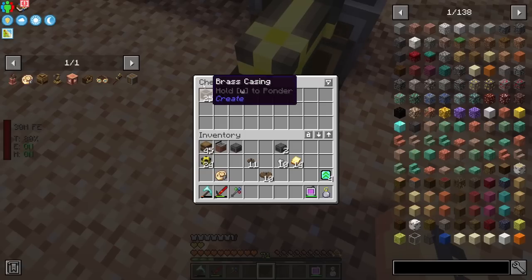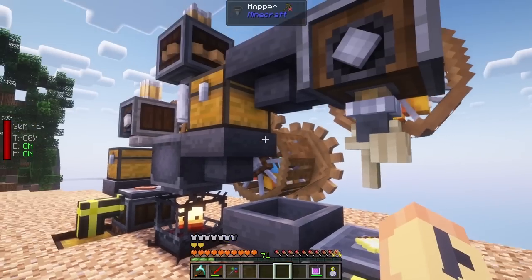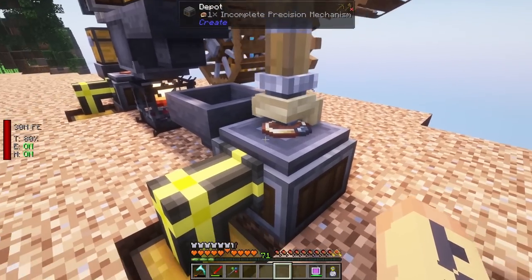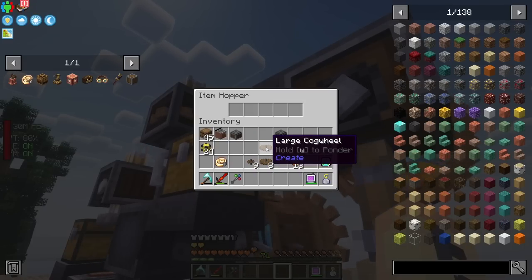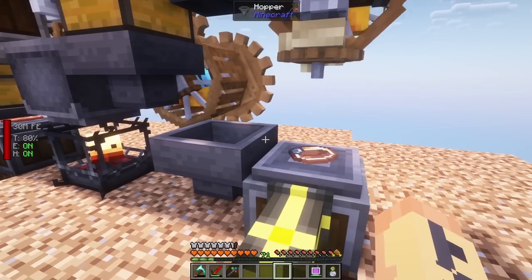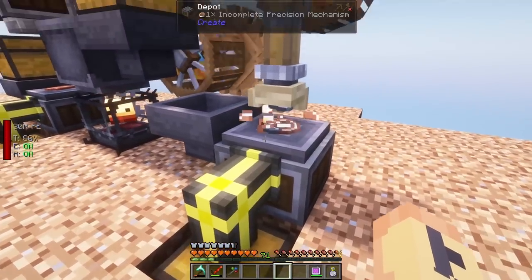I made too many brass casings - we only need about three per recipe. But I'll end up using them anyway. I'm going to go ahead and manually make the precision mechanisms. Basically you put down your gold plate, then add a small cog and a big cog in order, then an iron nugget. You do that five times - it doesn't look like a plate anymore - and at the end it has a 25% chance of failing. It's kind of a pain - 20% of the time you go through the entire process and it breaks on you.